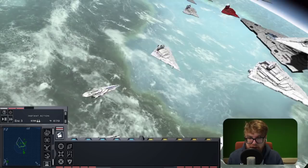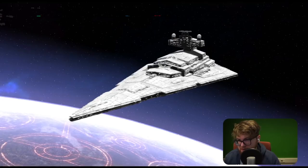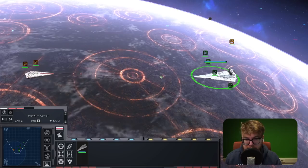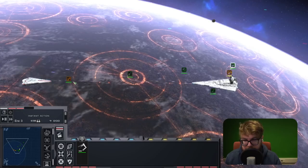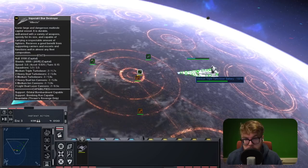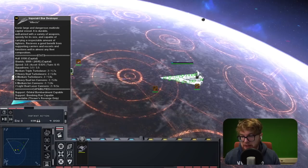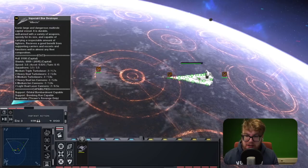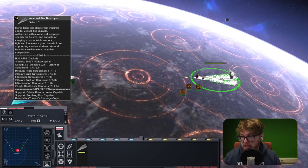First up we have the ISD 1 up against the Nebula Star Destroyer. In a previous video, EK tried to answer the same question and had an ISD 2 go against a Nebula Star Destroyer - the Nebula lost so badly that the AI was actually trying to run away. The ISD 1 compared to the ISD 2 drops a lot of the ion cannon damage and swaps it out for Octuple turbo lasers, so a lot more firepower on the bridge of the ship.